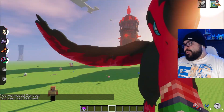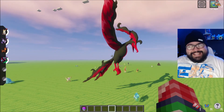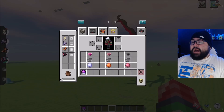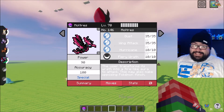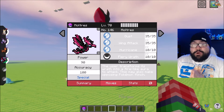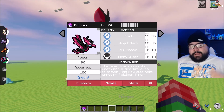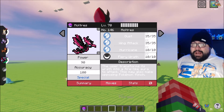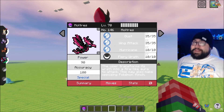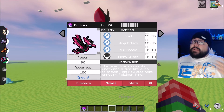The final of the three is Galarian Moltres. Shout out to my moderator Phantom, who I think is in love with Galarian Moltres — design-wise this thing is fantastic. It comes with the signature move Fiery Wrath: the user transforms its wrath into a fire-like aura to attack, and this may also make opposing Pokemon flinch. Same 90 base power and 100% accuracy, and it is a special move. Worth noting that Galarian Moltres has seen use in competitive VGC doubles battles and was on a winning team recently, so it's worth looking into.